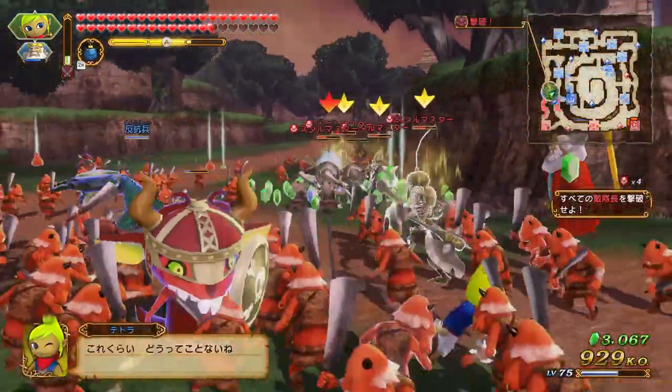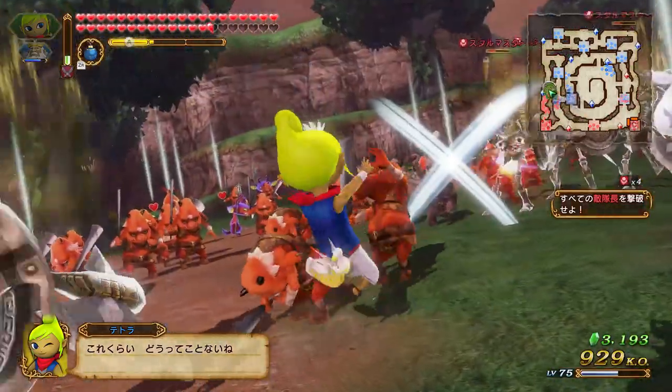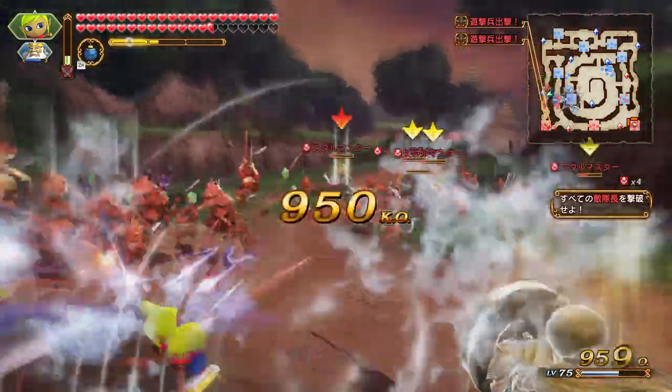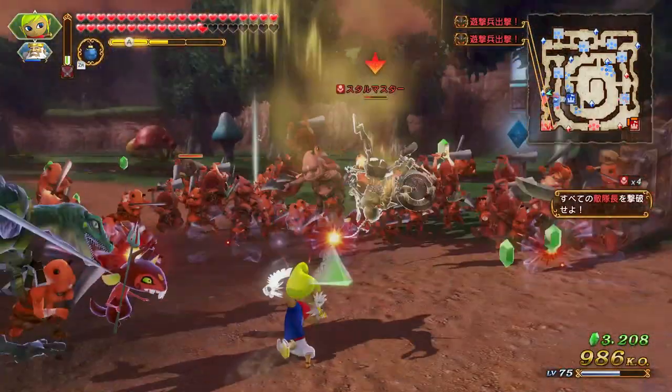Finishing off the rest of Tetra's kit is her special attack, which has her fire off a volley of attacks in front of her. While this does do good damage a short distance directly in front of her, it does not have a very wide hitbox.